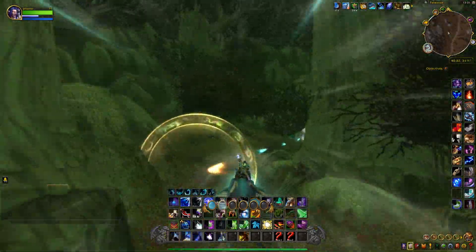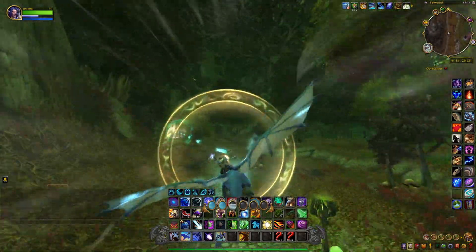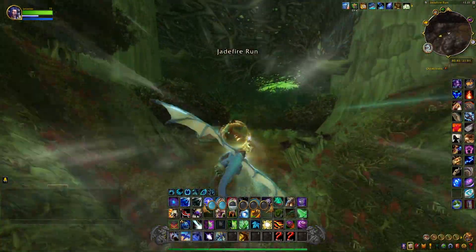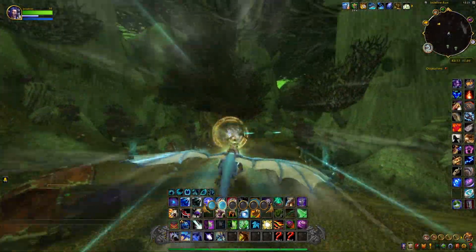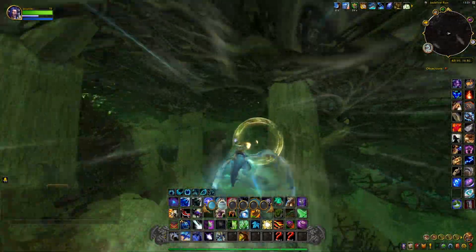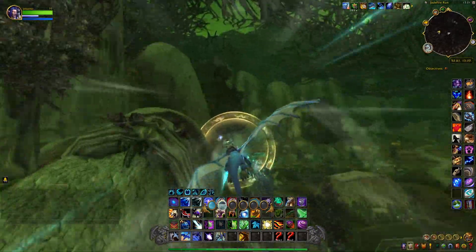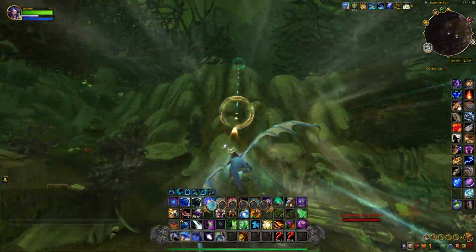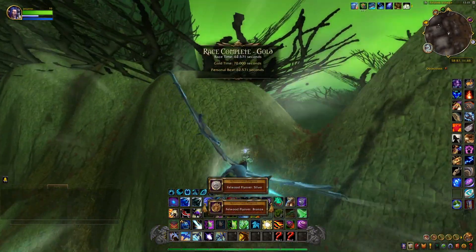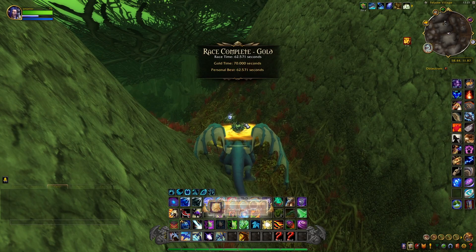So you can do advanced. Right there we hit a tree, so when we hit the advanced one we don't want to hit the tree there. What's good about this so far is there's really not much uphill. Right here we're going to need some orbs in the advanced one, but this should have done it. 62,571 for the normal gold run.